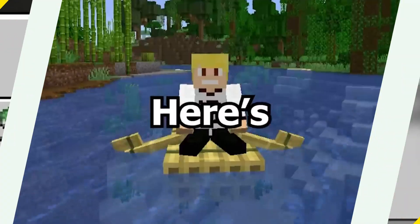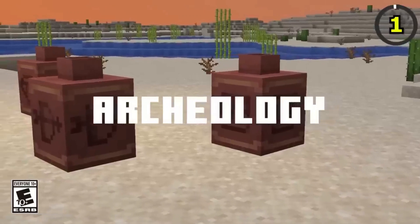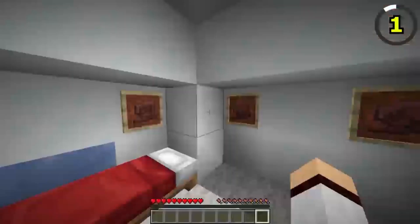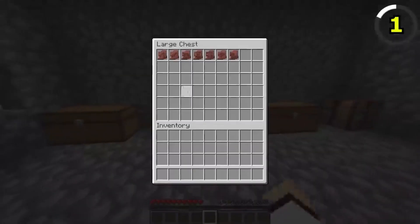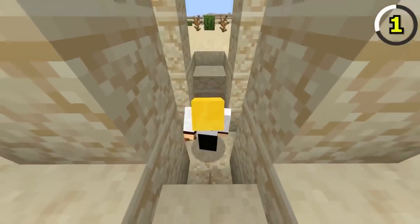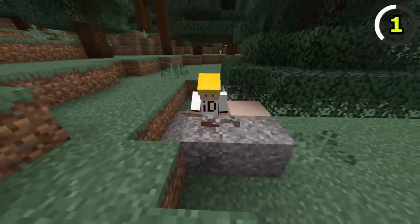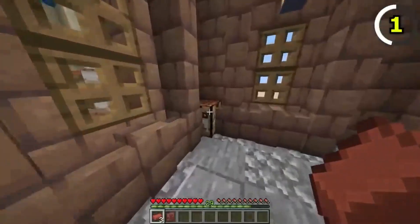Let's kick things off with one of the most exciting additions in the 1.20 update: archaeology. This feature brings back ancient artifacts, including the fascinating pottery sherds and decorated pots. What's incredible about this update is that there are over 194,481 crafting combinations for those unique items — you'll never run out of creative possibilities.